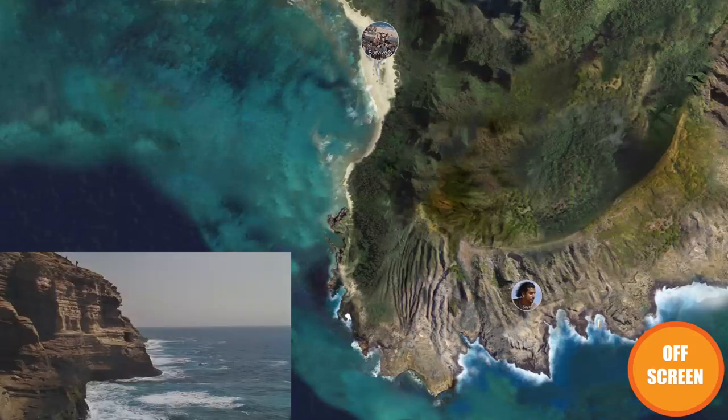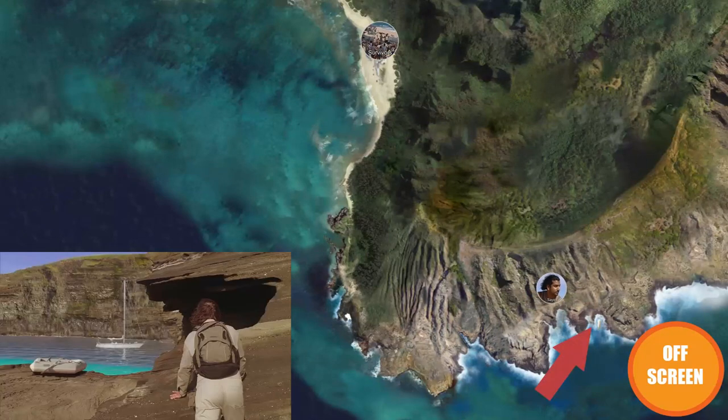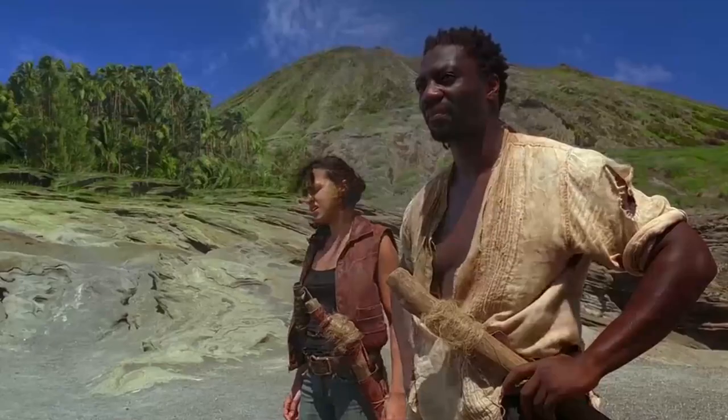This ladder leads directly down to the Cave of Names. Saeed continues through the unique geological formation, showing off the volcanic past of the island. In one of the inlets resides the Elizabeth — Desmond's sailboat. It is behind this inlet wall.